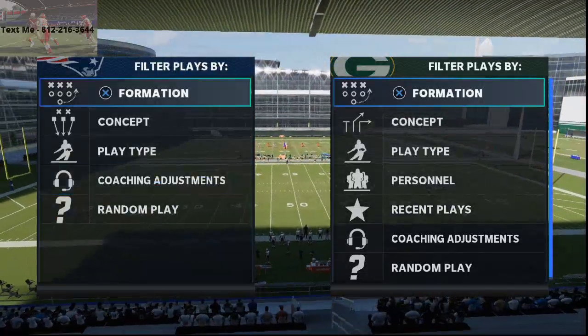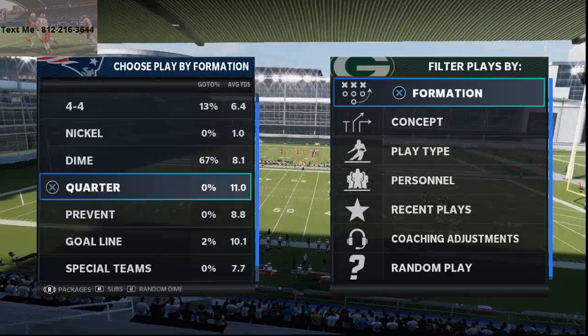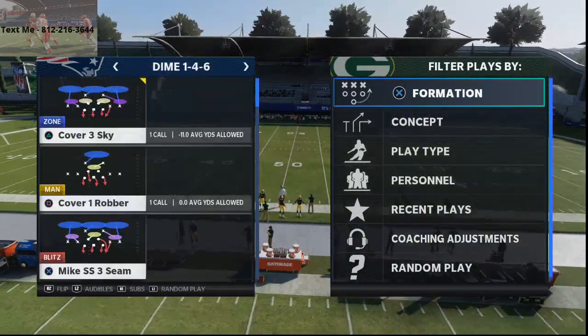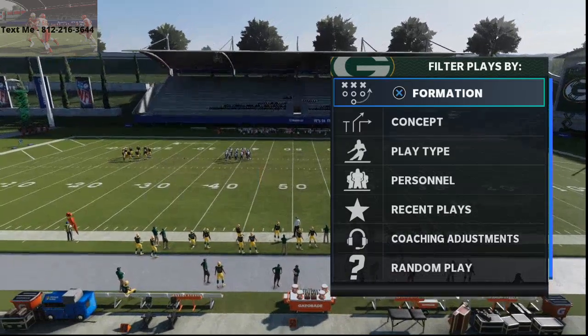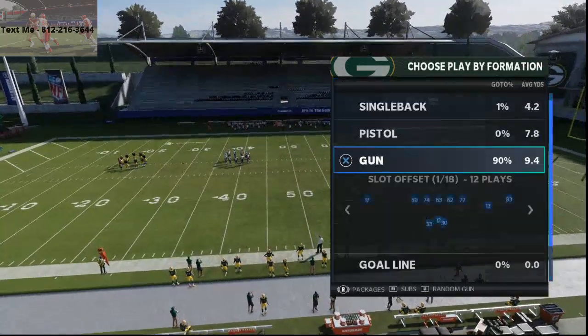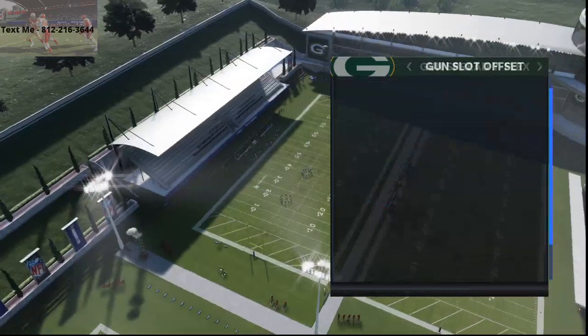In today's video, I'm going to be sharing with you how to beat cover three defense in Madden NFL 21, and really the best cover three beater, in my opinion, in the entire game. It comes from the gun spread Y-flex formation in the Arizona Cardinals offensive playbook. We're going to be talking about the mesh play.